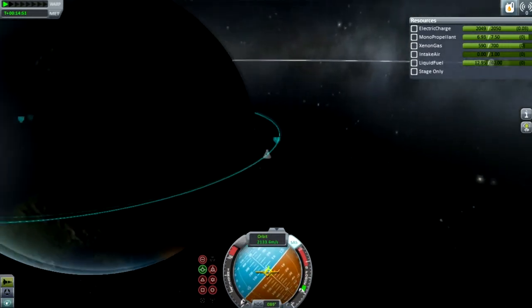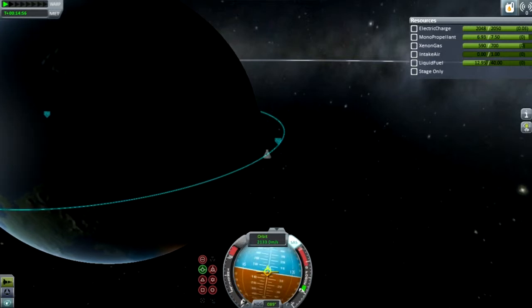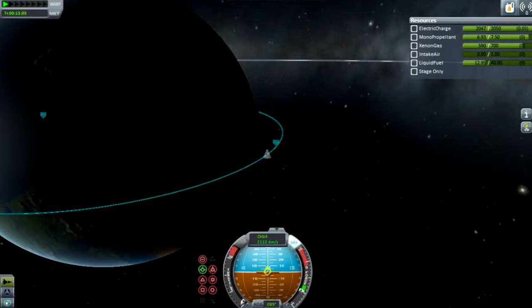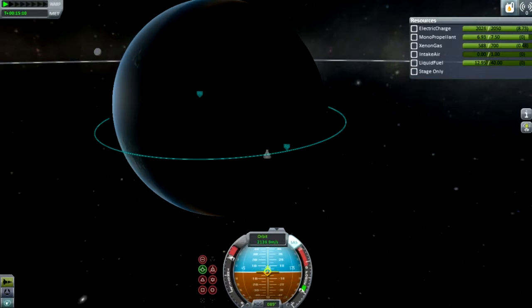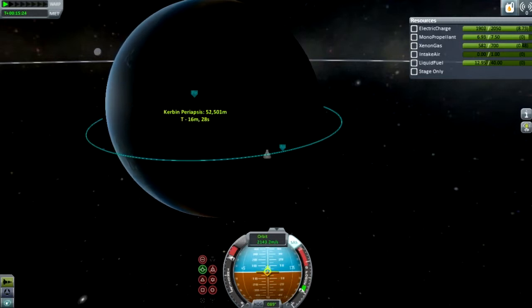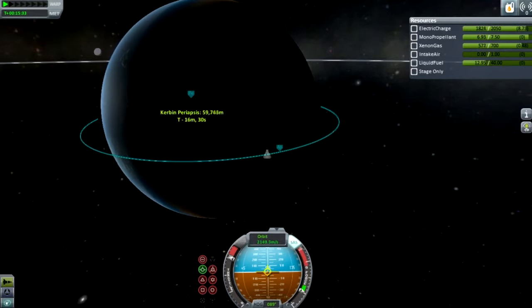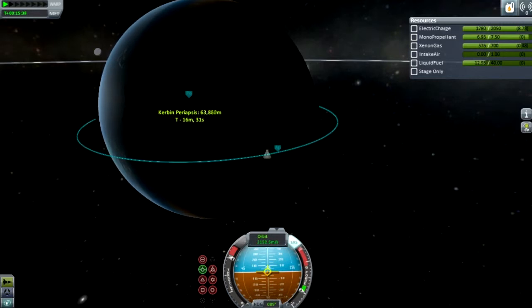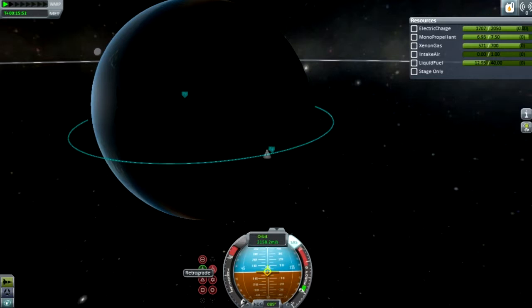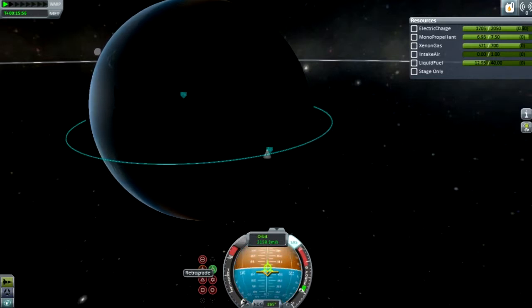I'm going to burn my ion engine again. You've got to be careful with the ion engine if you burn it on the dark side of the planet and you don't have any way to generate electricity — you will find yourself stuck in space, not being able to orientate yourself with the torque of your command module. So right here, I'm going to get my periapsis up to 70,000 meters. And right after I achieve that, I'm going to turn around and go home. That's all I wanted to do: get into orbit and then go directly back home, just to show you that this configuration of the ion engine actually works. I haven't seen it on any other videos on YouTube, and I thought it would be helpful for people that like ion SSTOs.